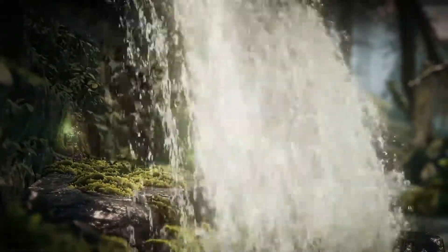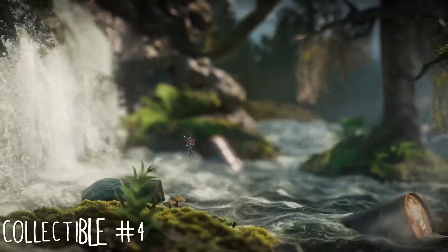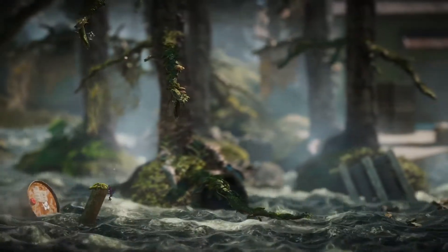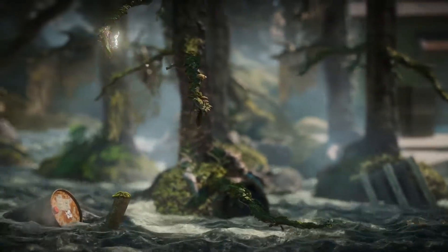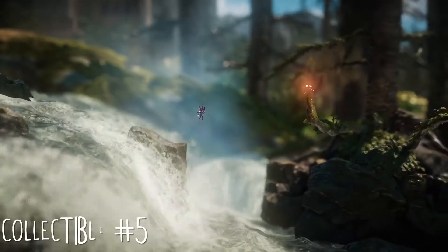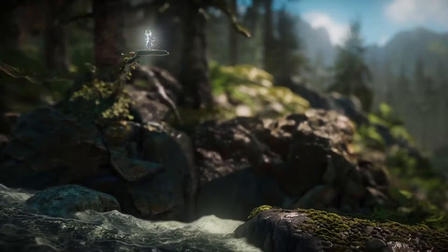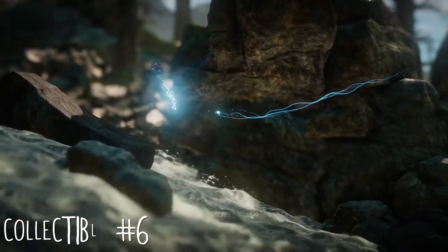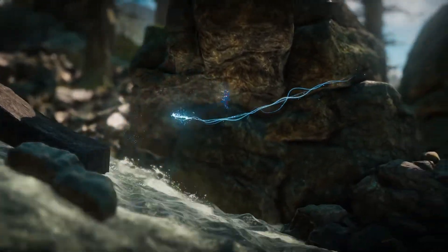If you go to the right, literally right by there, just go up to this little stump and another collectible will be right at the top left. Just use your double jump to get up there and get it. For collectible number five, you're going to want to time this perfectly — just jump on that branch and then onto the other one and use your double jump.